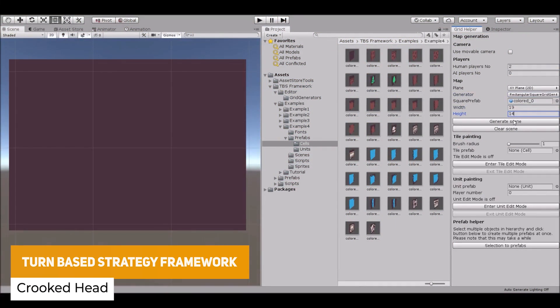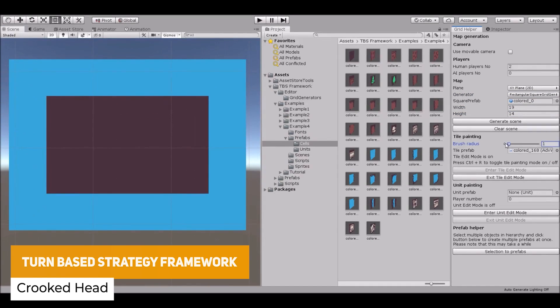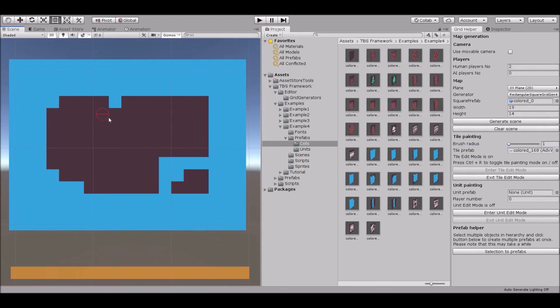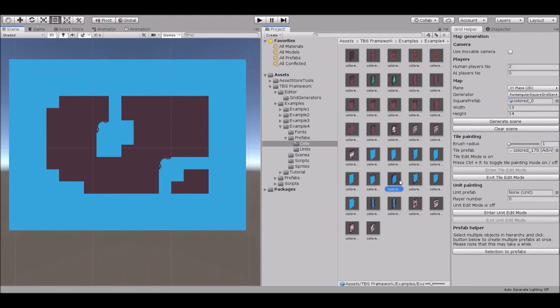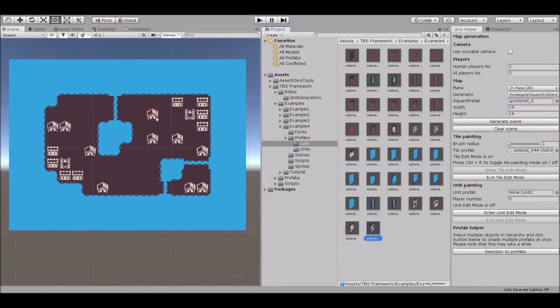The next one is the Turn-Based Strategy Framework, which allows you to create turn-based games in a much more approachable style. It covers all aspects of turn-based strategy games including map generation, pathfinding, combat and special effects. It supports hexagonal and square tiles, handles both 2D and 3D maps, is playable with humans or AI characters, includes full online multiplayer, and has an active Discord community for tips and support.